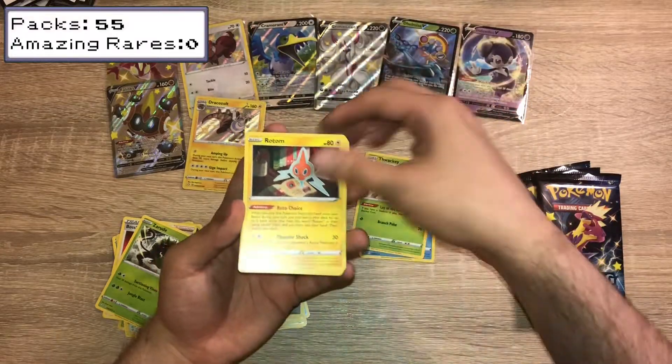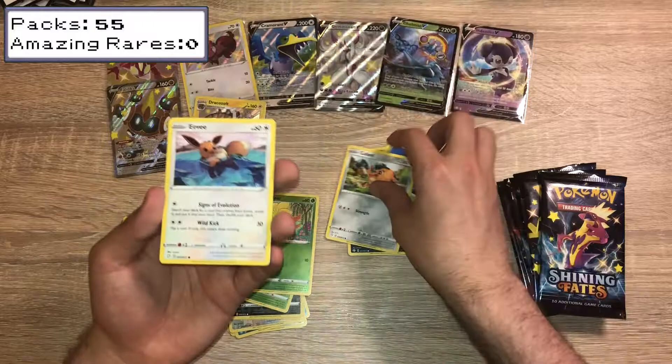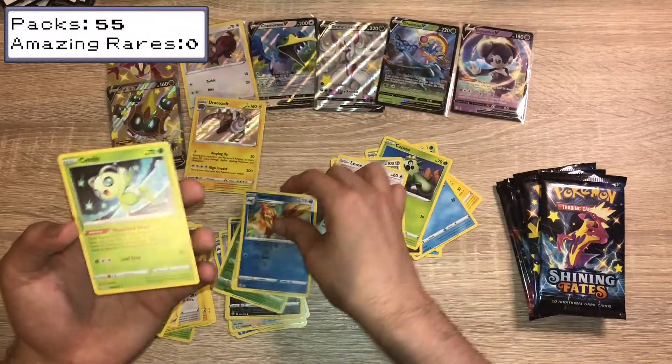Fire Energy — hopefully the sign of things to come. Floatzel, Thwaki, Rotom, Bweezil, Nickit, Cacnea, Cufant, Eevee, Reverse Holo Floatzel, and a Celebi.